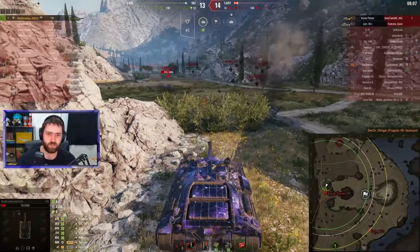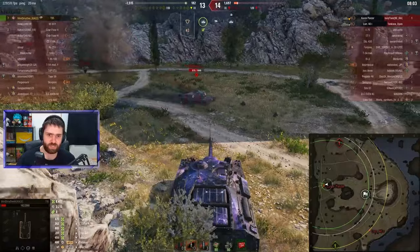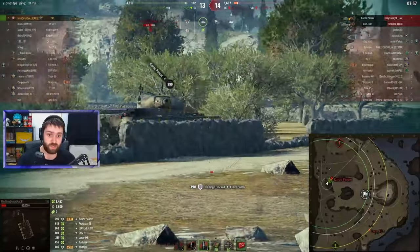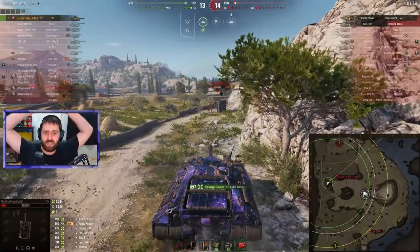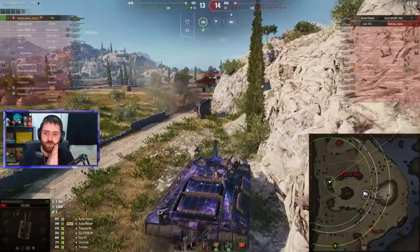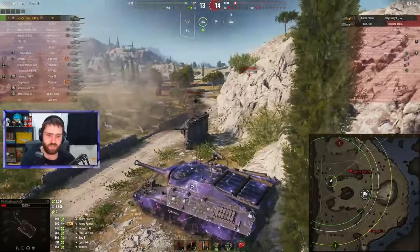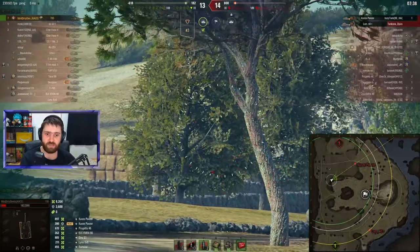The Kunze Panzer is going all in. Kunze Panzer is not a one-shot at 975 HP — need to watch out, can't get penned. Going for an HE switch, trying for the one-shot into the backside of the Kunze Panzer. Is this a big brain play? It is, but the game says no — not high-rolling like we needed, actually low-rolling against the Kunze Panzer. That was actually a really, really good decision though.